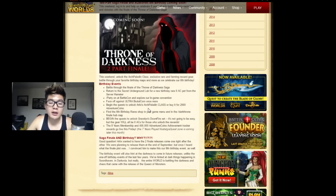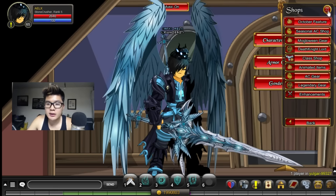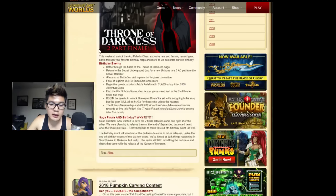You can also unlock the Arch Paladin class, which is going to be cool. There are quests you can do to get it, or you can buy it for 2,000 Adventure Coins. There will also be the 8th birthday shop, which will be in your game menu — just locate it right here-ish where they normally are, so it shouldn't be that hard to find.